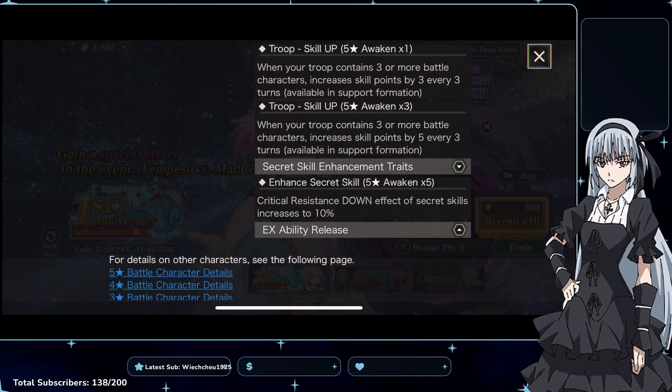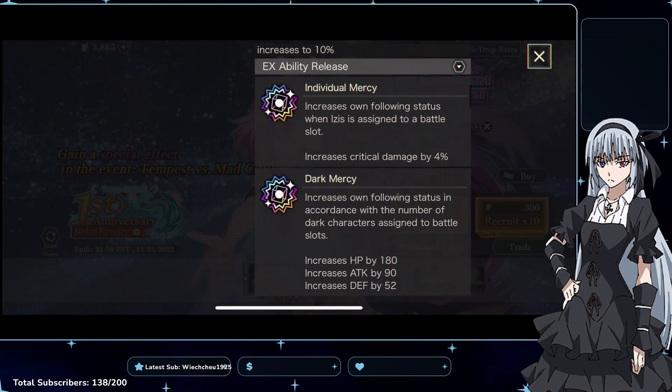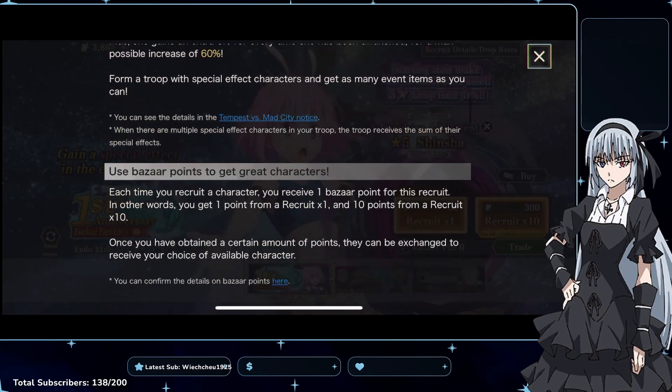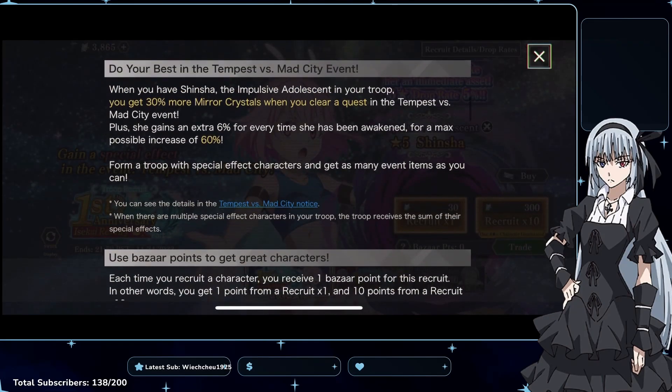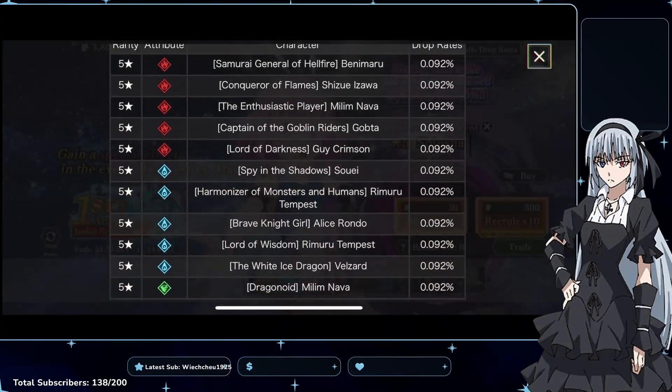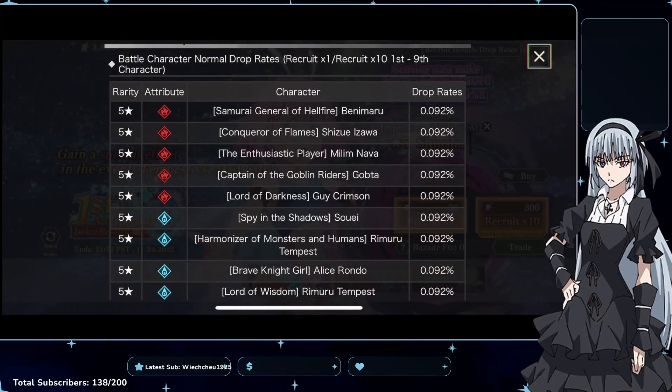Her secret skill enhancement increases the crit resistance down effect of secret skills to 10%. For the question of whether you should summon, I'm going to immediately say no.